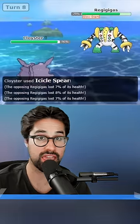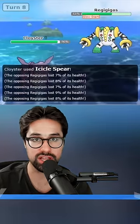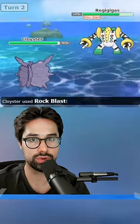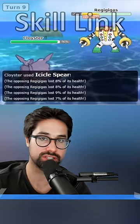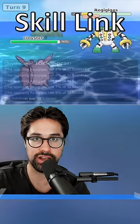Skill Link works by letting moves that can hit multiple times always hit the maximum number of times. Cloyster, for example, has the moves Rock Blast and Icicle Spear, which hit 2-5 times, but if Cloyster has Skill Link, they'll always hit 5 times.